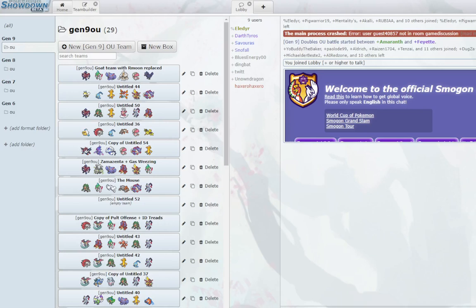Hello everyone, today we have seven new academy teams that you can all use no matter what elo or goal you try to achieve on the ladder. These are teams I've been using and enjoying the last couple of days or weeks. They've been doing quite well for me — in some of my most recent videos, tournaments, or even my runs in the high ladder. You can find all seven teams in the description or in the academy samples for Generation 9 OU.